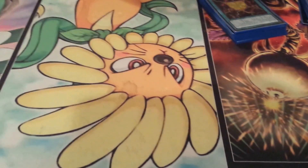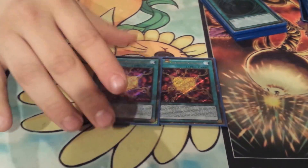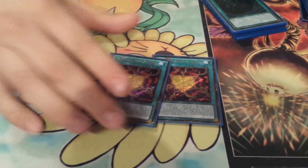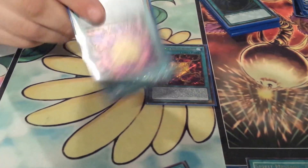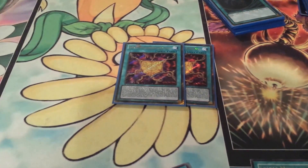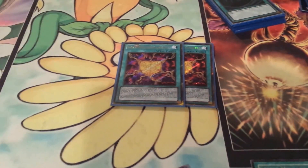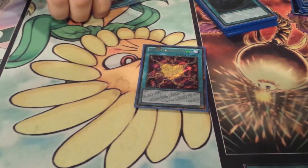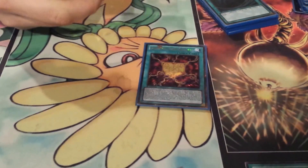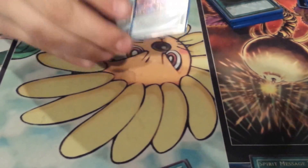Rank Up Magic Argent Chaos Force really surprised me at how good it was - I wasn't going to play it at first. What you do is rank up a Rank 8 Xyz into one of the Rank 9 Chaos Xyz for Gimmick Puppets, and then the next time you Xyz summon, you can add it from your graveyard to your hand and play it again. You can only use that recovery effect once per duel, but overall it's a really good Rank Up Magic.